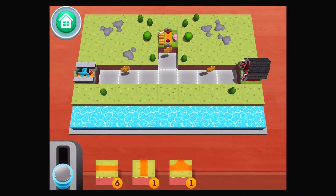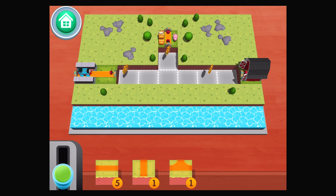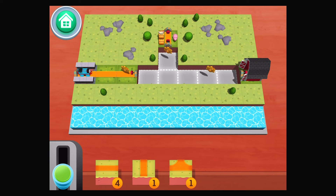Those animals look like they're stuck. Help Thomas bring them back to the farm. Tap on the lever when you're ready for Thomas to start moving.